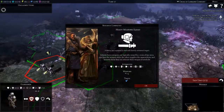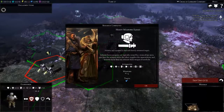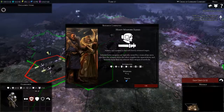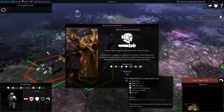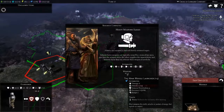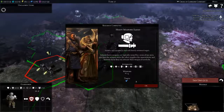Heavy weapons squad. Infantry equips deal with heavily armored targets. Infantry heavy weapons are typically crewed by a team of two men - one fires the weapon while the other supplies the ammunition, and between them they can relocate the weapon if need be. This gives you a crack missile launcher, very powerful, but there's only four in the squad. It's a heavy weapon, doesn't actually have ordnance, so it's really powerful - the equivalent of a LAS cannon in the Devastator squad, in the Marines.